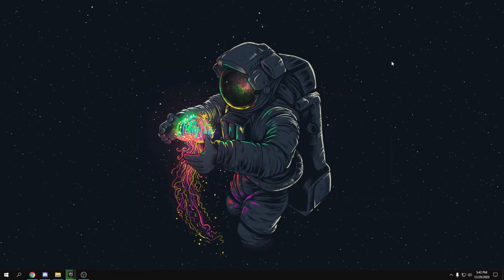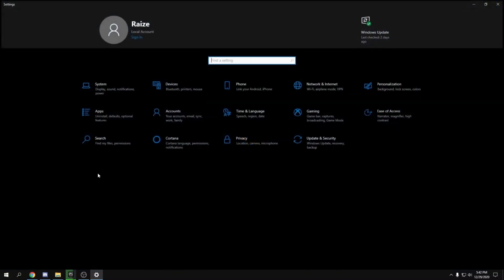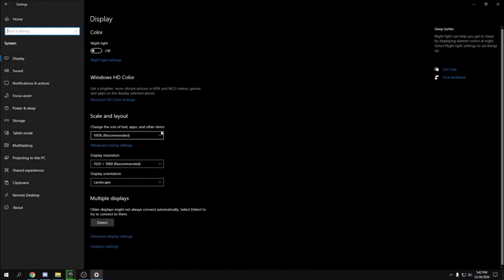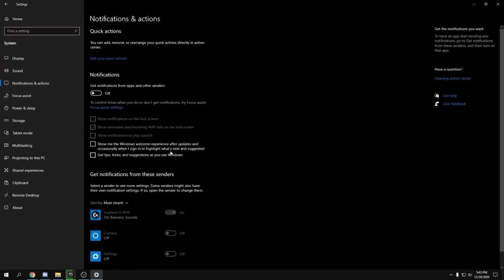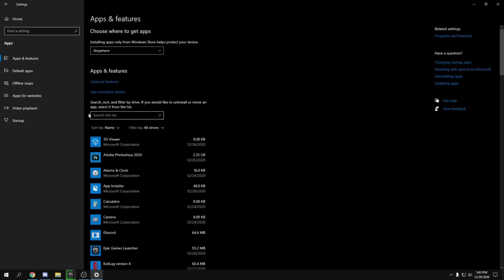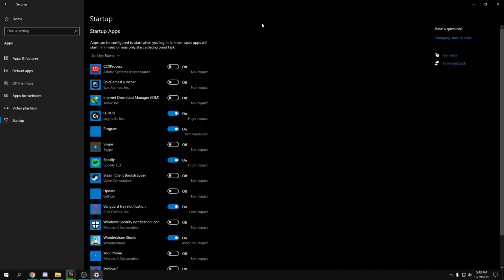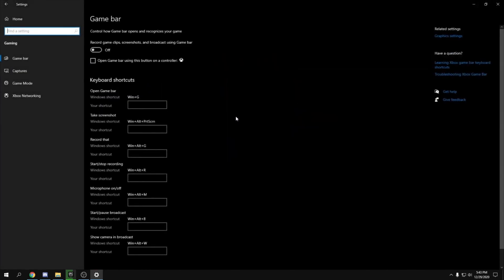Next, head over to the Windows button and go to Settings, then System, then Notifications — turn all notifications off. Once done, go back and go to Apps, then head over to Startup and disable all startup apps that you don't need. Turn off most of the unnecessary apps.